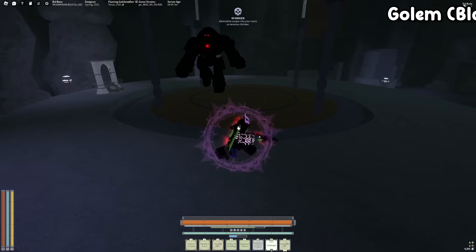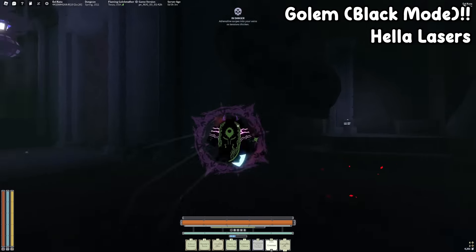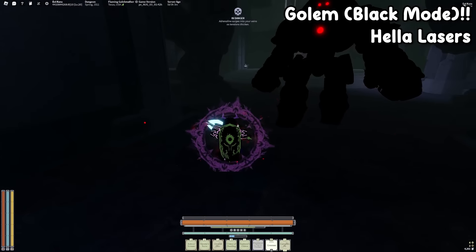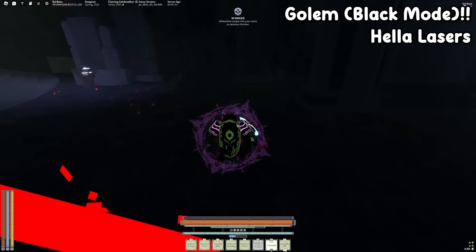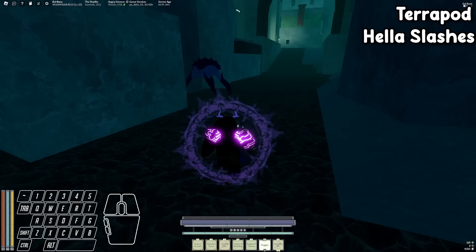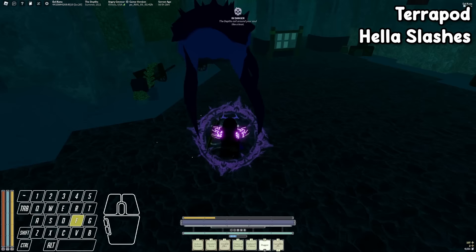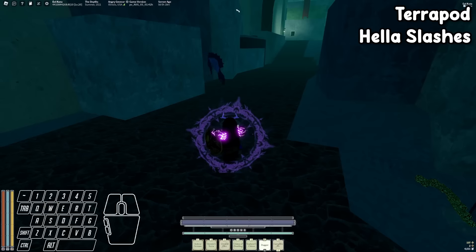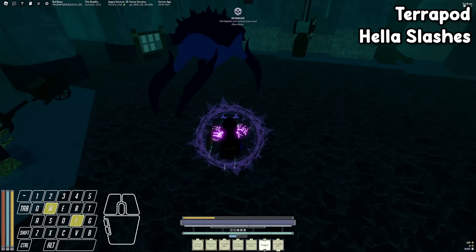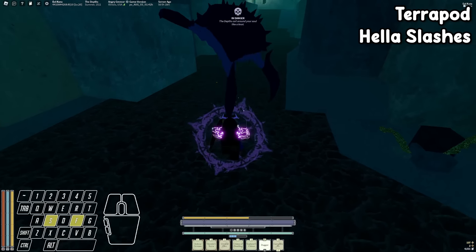Golem Prime is just like the normal Golem but black, and gains one new laser move — a bunch of lasers at once. For this one, just zigzag: jump left, jump right, back and forth. The Terrapod is one of the most poorly designed enemies in the game, mainly because of its 12-hit slash move where it moves like crazy — parrying is a little hard. Assuming it's not tweaking, just hit F every time its arm extends up as far as it can. You may sometimes need to mix blocking, parrying, and dodging.